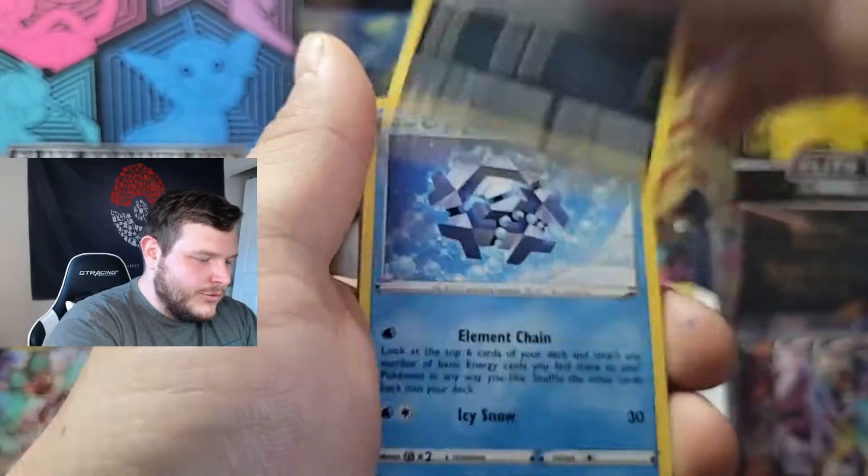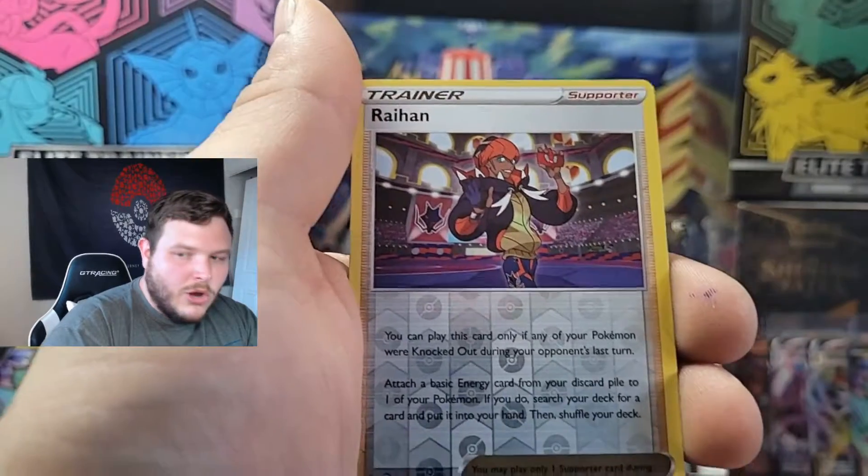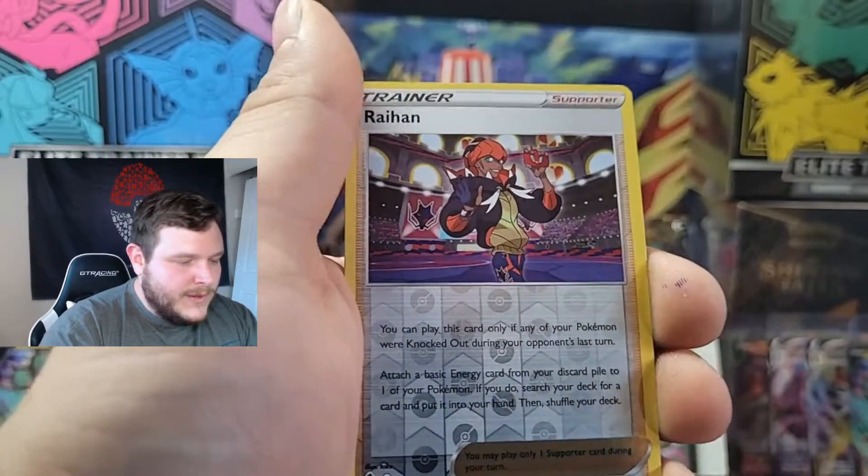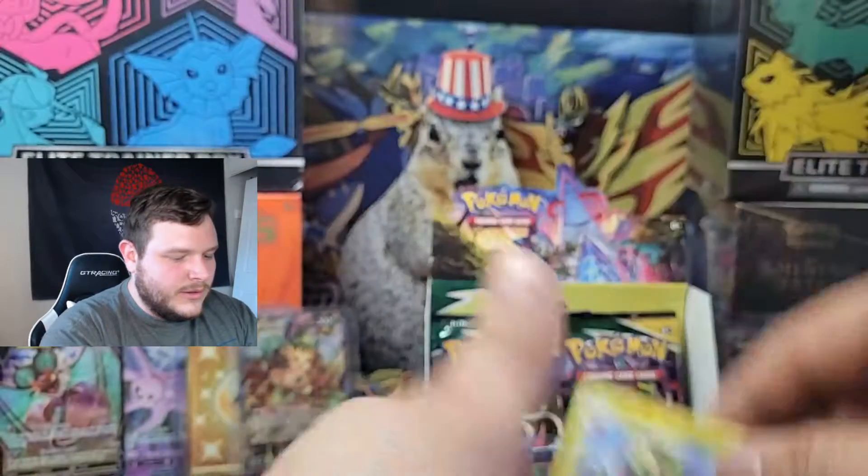Left-side pack: Hoppip, Swablu, Zorua, Cryagonal, Petalole, Energy, Braviary, Lucky Ice Pop, reverse Tentacruel, and a hollow Flapple. How much does that card run for? The guy who missed leg day every day.